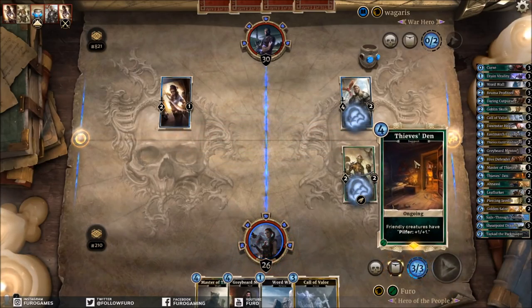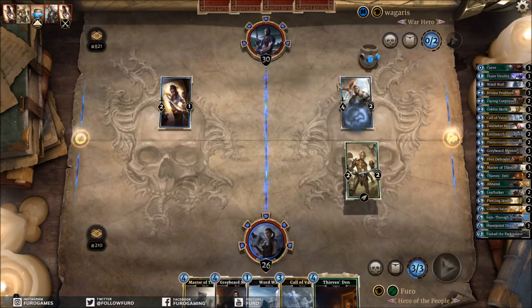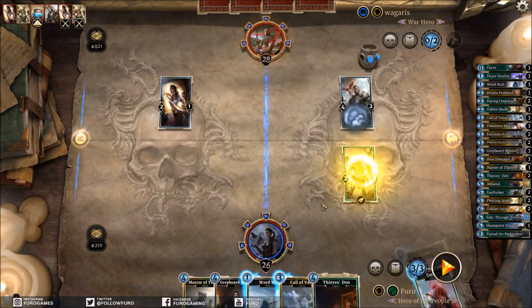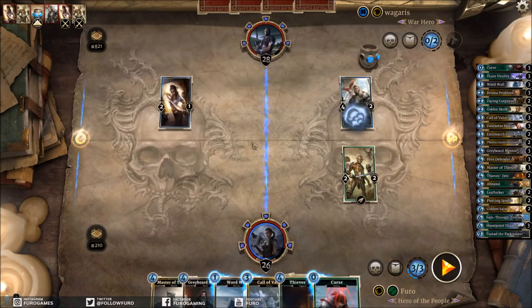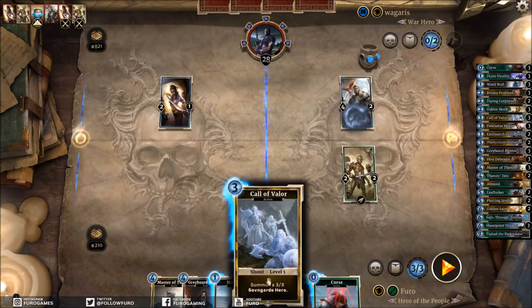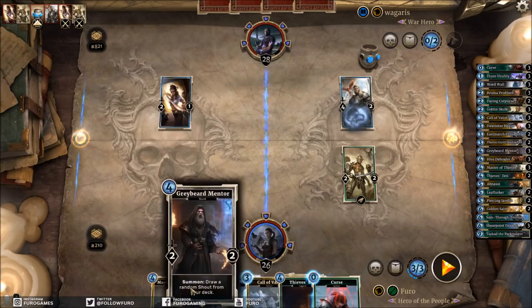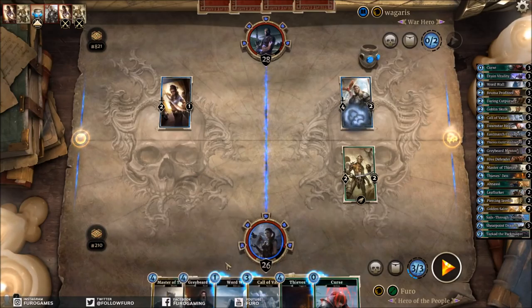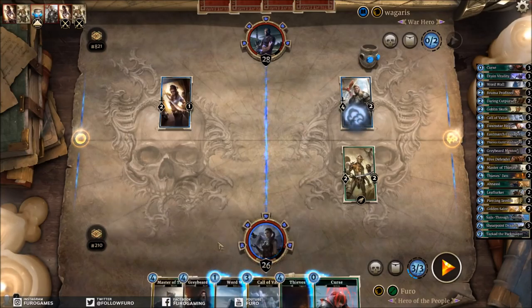There is also the Thieves' Den. Interesting — if we hit him here we get the Curse card, which is great. We can then use the Curse card to hit the Quartermaster, for example, and use the Word Wall to buff Call of Valor — another good idea. I'd also like to buff Drain Vitality, so we might even just play the Call here and then play the Gray Bead hoping to get Drain Vitality, which is probably better than having a lot of Call of Valor in this matchup.